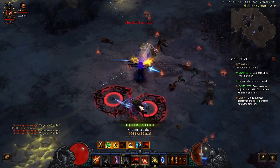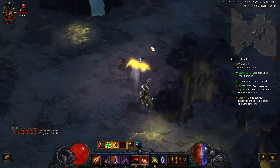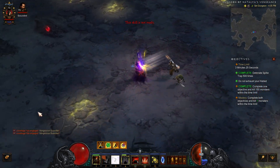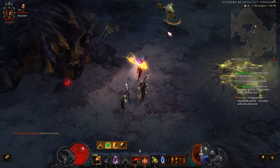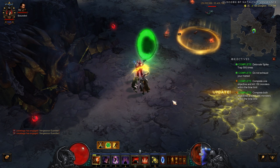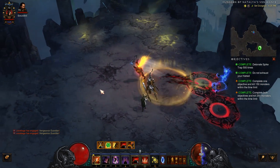Obviously you could blast through this much faster if you chose to. We've got one more baddie left — there it is over there, it shows on the map. Set dungeon over. Once the set dungeon ends you can still run around and look for your item.